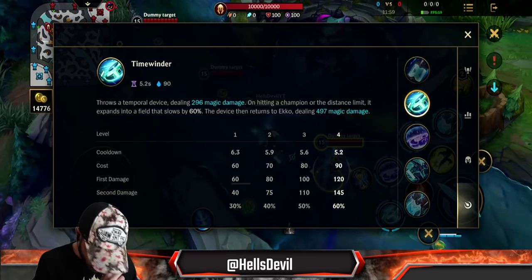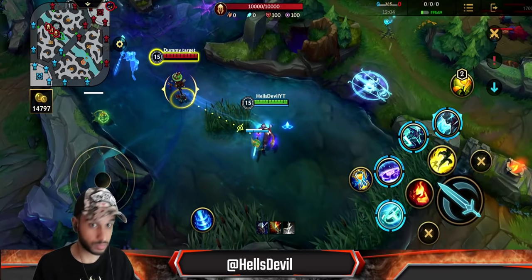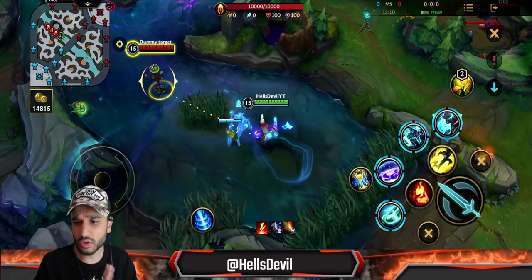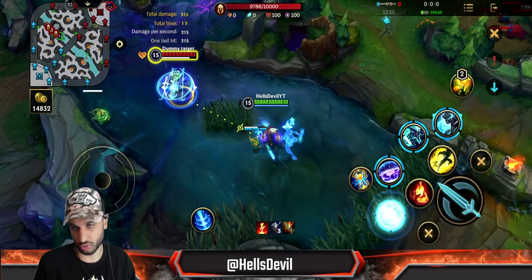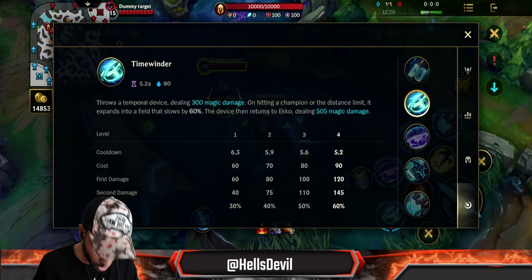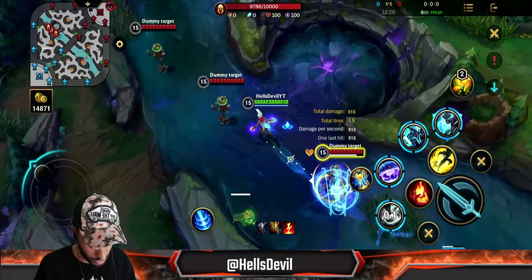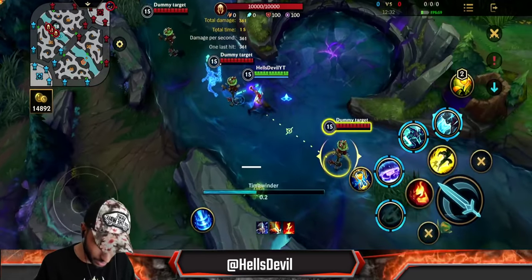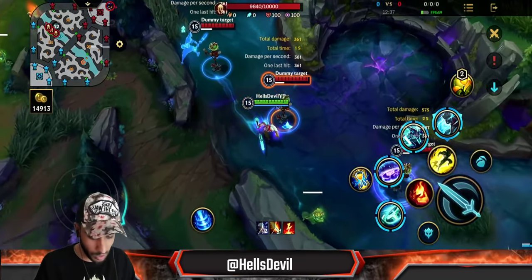The first ability — you throw a shuriken, it expands and comes back to you. There are a few key attributes: hitting an enemy on the way out deals magic damage, and when it comes back it deals even more damage. It can also hit multiple enemies on the return path, dealing the bonus damage to all of them.